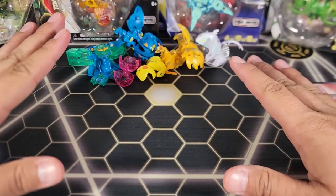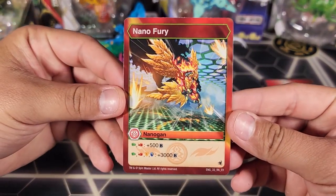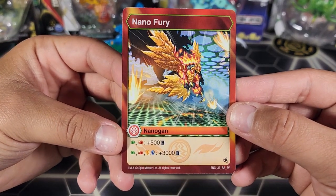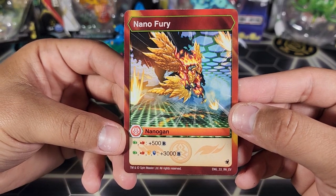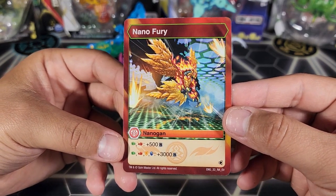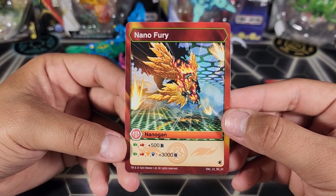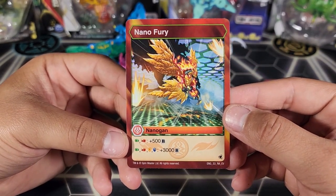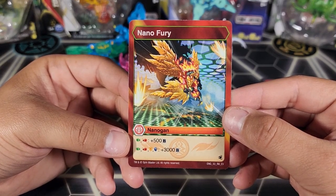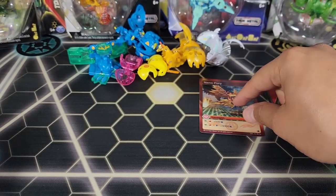First up is Pyrus Nano Fury — looks amazing in the art, I really like it. It's a Pyrus Nanogon: if your team is holding a Green Fist and a Flame Fist, you get plus 500B. And if you're holding a Green Fist, Flame Fist, regular shield, and magic shield, you can activate this for a plus 3000B boost — but you need four different types of cores. Not as easy as Ventus Sledge, but plus 3000B if you pull it off would be crazy.